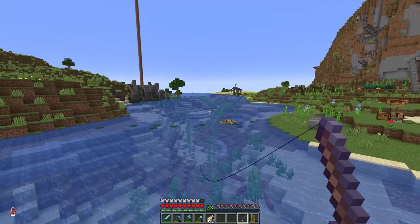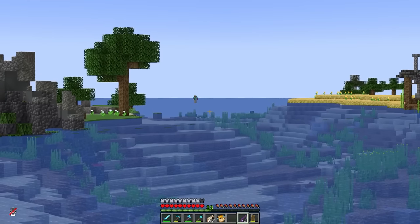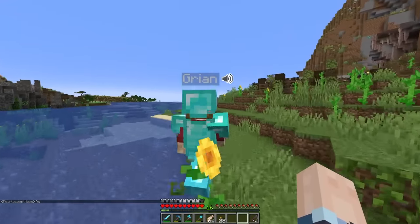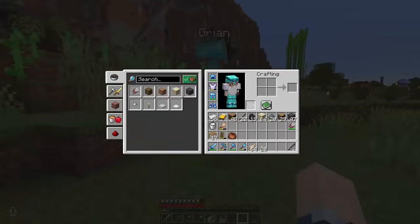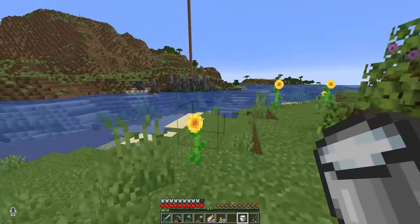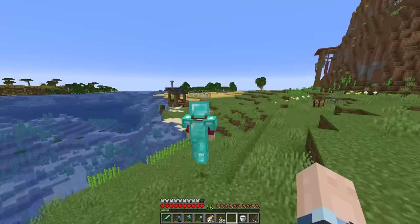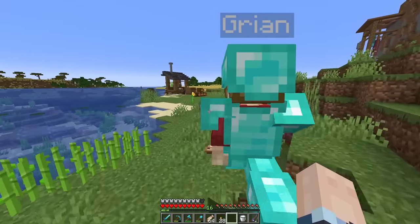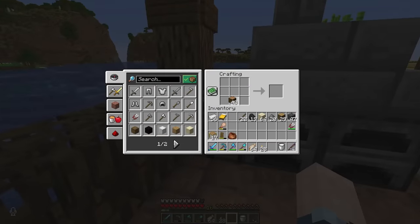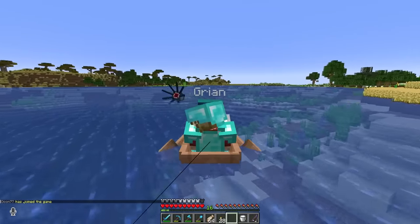Grian has prismarine! I think I've got everything. We're going to need some milk buckets for the Mining Fatigue. I got my milk bucket already — I have five, Grian has one. We're going to kill the Elder Guardian. I've got TNT, I'm prepared. Onward! I think if you know where the coral reef is, you keep going beyond that — there should be one out there.